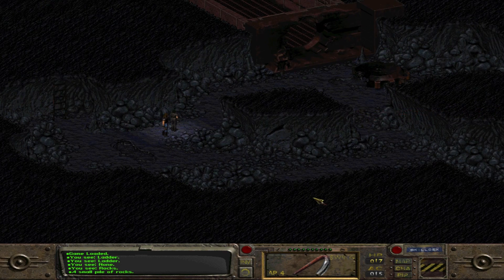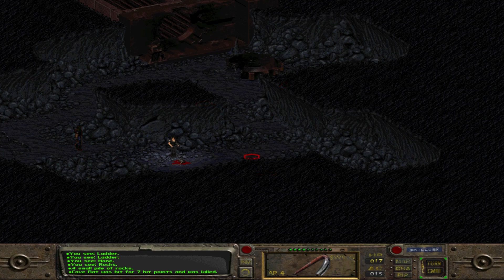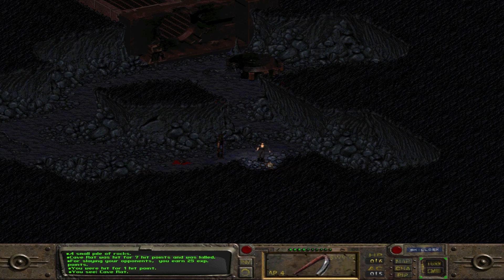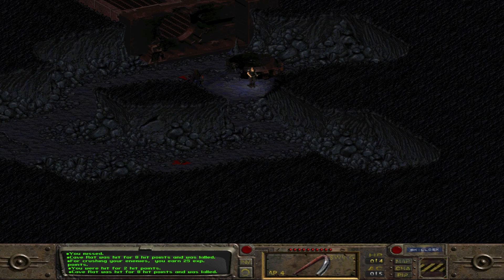This rat over here, let's kill him. There's lots of rats. We'll take care of those before we leave for the experience. What we're actually planning to do today is go and use that explosive we got to take care of the rad scorpion cavern and whatever's in there. And if we have time, we might start for Junk Town as well.